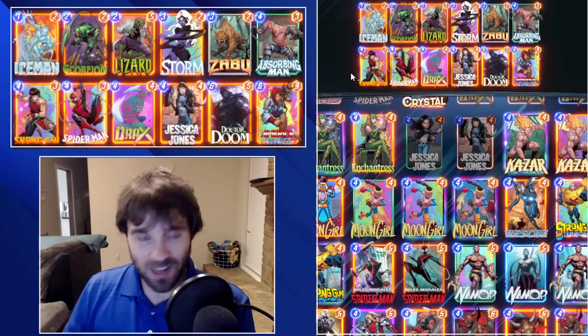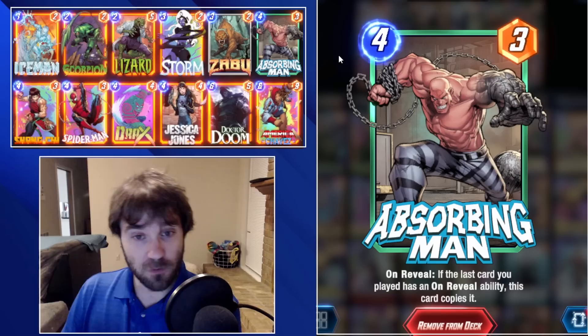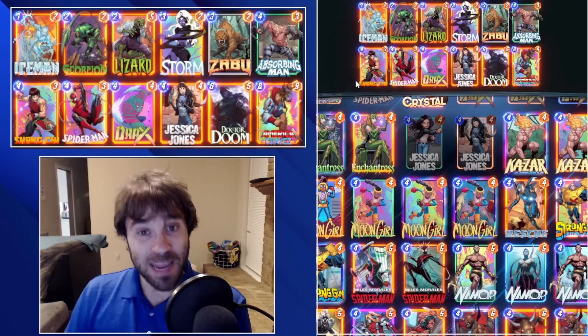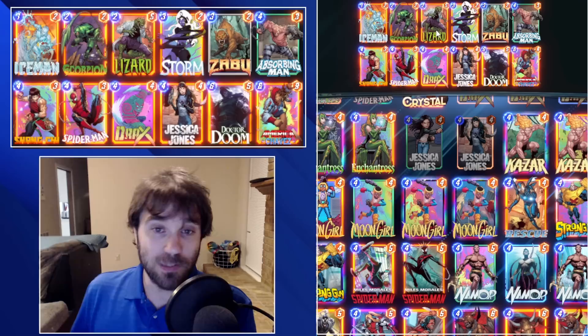I've done a couple of different versions of No Turn 6 for you. Each of them lean very heavily on Absorbing Man. He's going to be the only Series 4 card in this list, and I feel like he is core in making sure this works as intended. You could try Moon Girl instead to copy your Spider-Man. The main idea is to lock down a lane with Storm, and lock down the other locations with Spider-Man and Absorbing Man so they can't play anything on Turn 6.